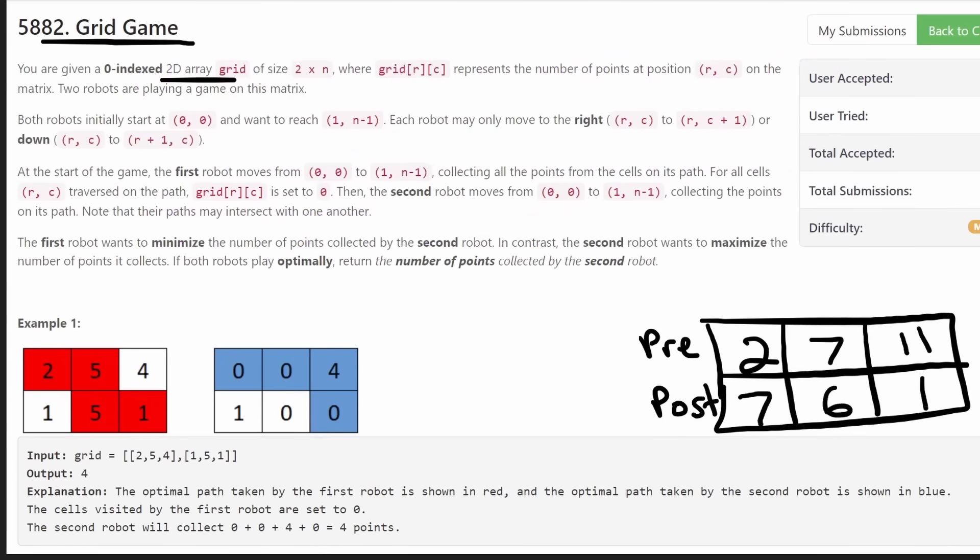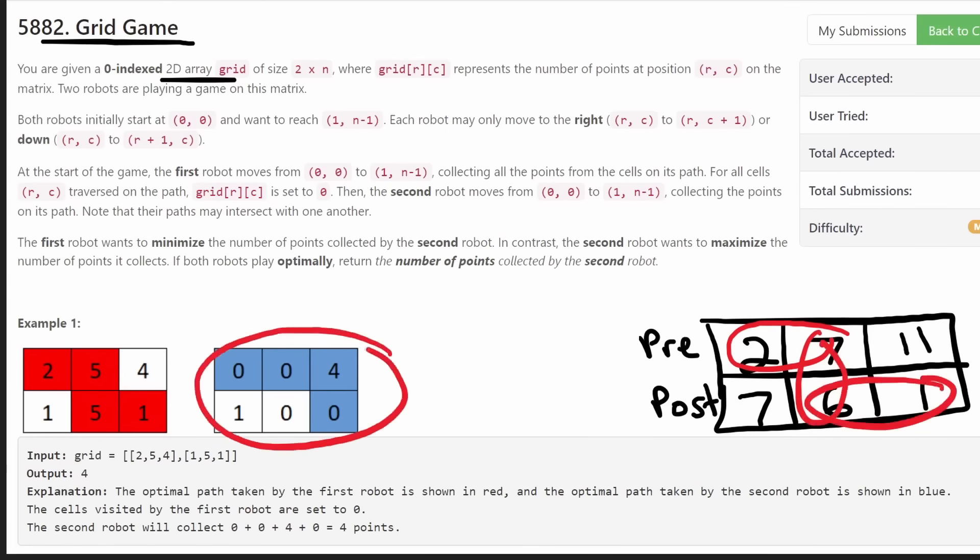Your first idea might be to be greedy — the first robot just takes the maximum it can, and then the second robot tries to maximize its points. But being greedy in this problem doesn't work, and honestly I figured that out by failing the submission. There is a better way to solve this problem, and it relies on a small trick you might gloss over.